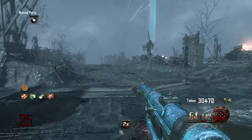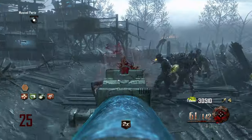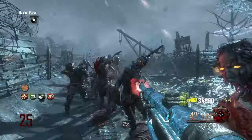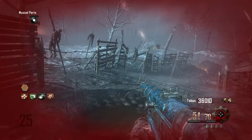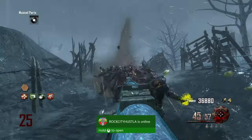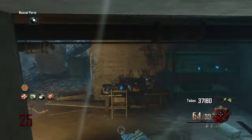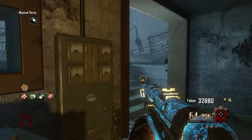Luckily I was able to get to round 25, got Double Tap back, and Electric Cherry came in absolutely clutch — I genuinely would have died without it, look at that. I'm in very tricky situations but Electric Cherry saves me every time; normally without it that would have been my death, 100%. When I got to round 25 I was being a bit more cautious, headed to generator 2 straight away to train around it, refilled my ammo and made life a lot easier.